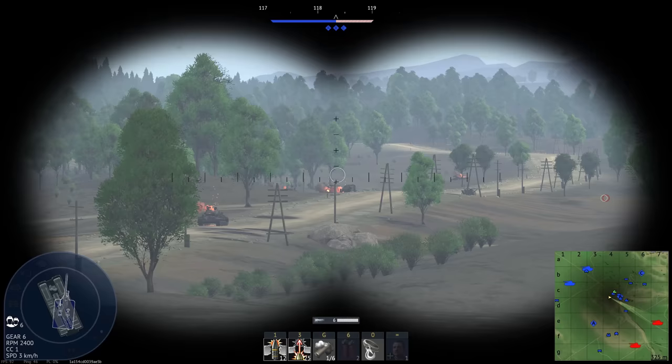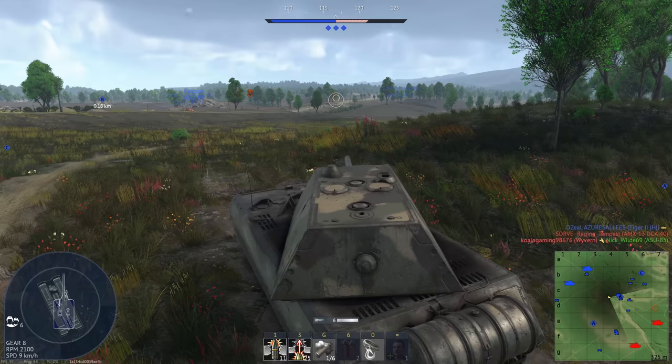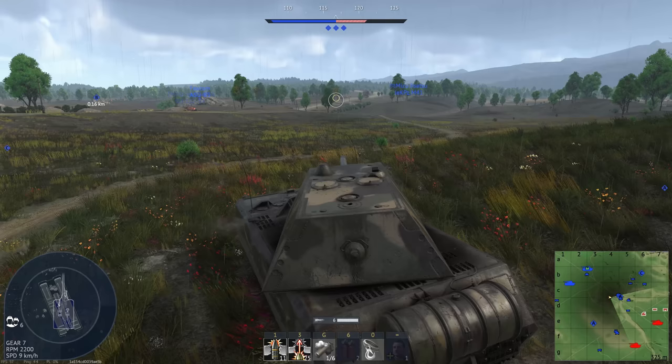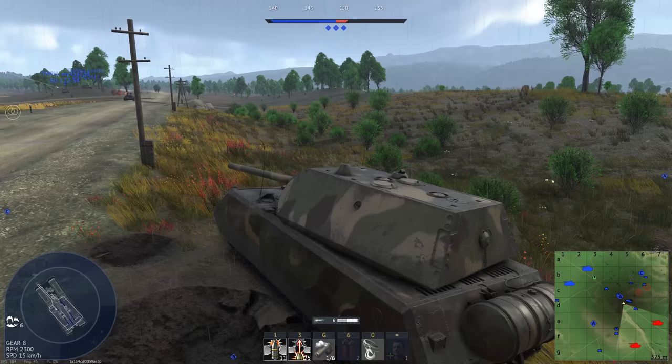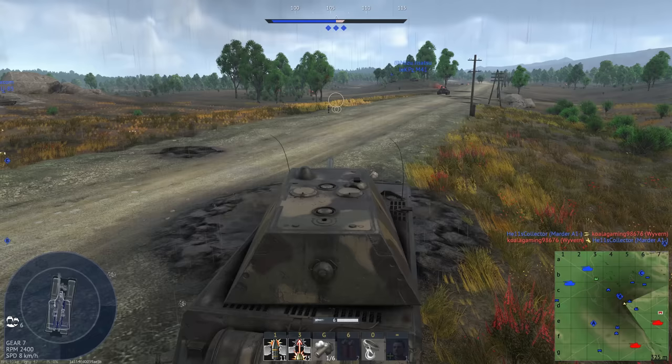People asking for it to be moved down to 6.7 say that there are tanks that have HEAT at that BR and the vast majority of things won't be able to do anything to it. But just because there are maybe three or four tanks at that BR that can pen the front of the Maus doesn't mean it would be balanced there. The M4A3 is 5.7, so if the Maus is 6.7 it could fight the M4A3, which I don't think can pen it anywhere. It really is fine at 7.7.